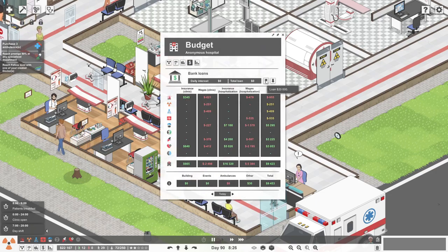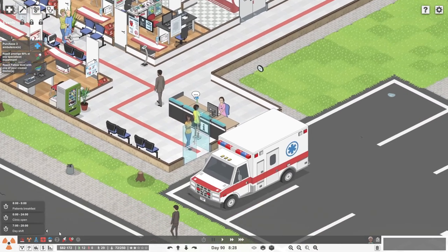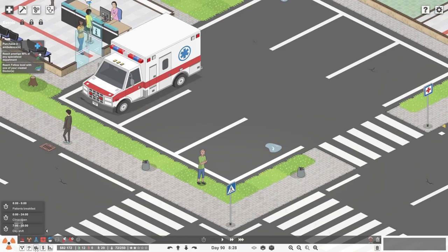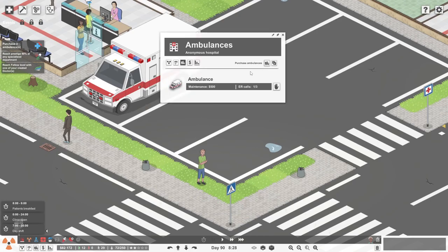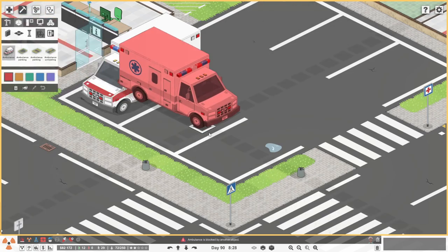So let's go to the bank, take a $60,000 loan, and then purchase the ambulances. I always seem to go about purchasing the ambulances incorrectly.